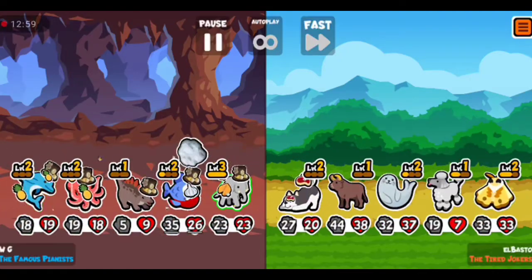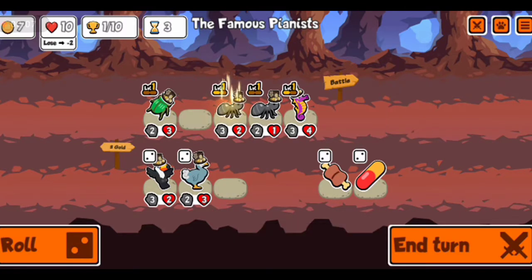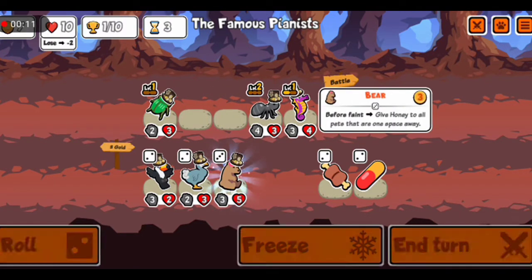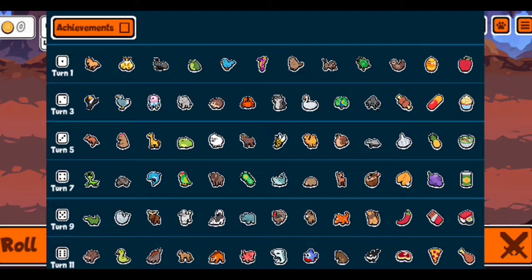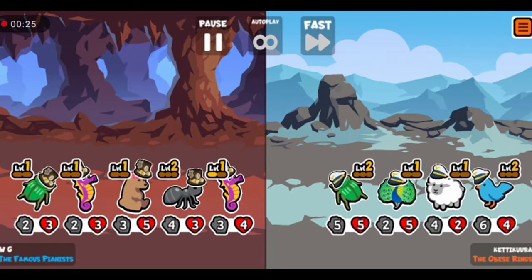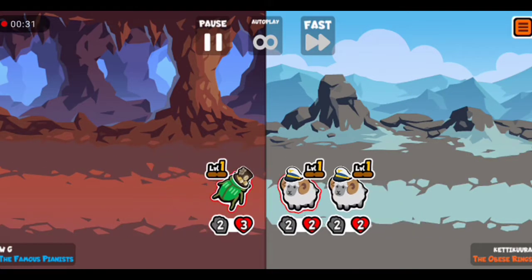Hey guys, welcome back to my channel. Today when I was playing in the weekly pack, I discovered a combo which I think is actually insane — consisting of the elephant and the piranha. I think you guys need to try this out, so watch the video to the end so you can know how these things work. Don't forget to like the video and subscribe for more.